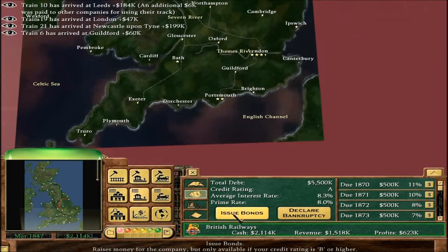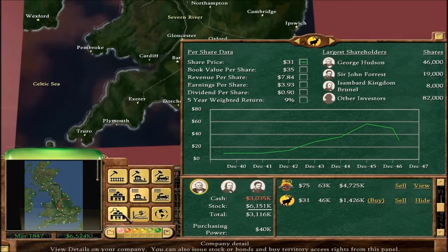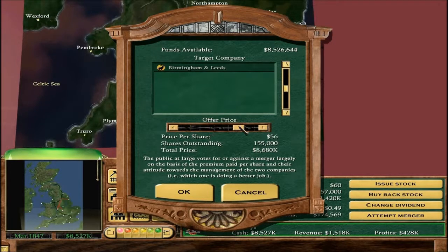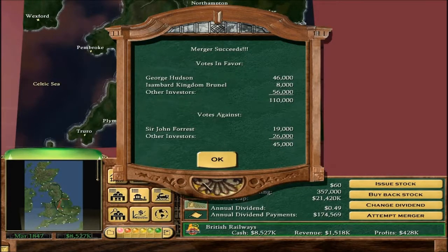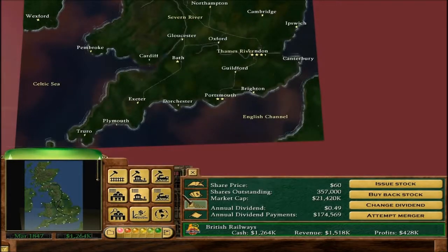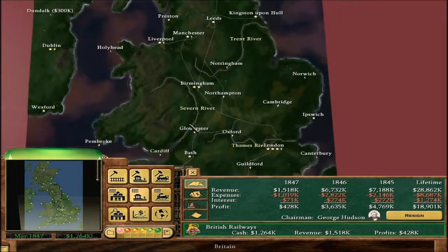Let's take out a shitload of loans and issue a load of stock and just pay them — a lot. Yes! That is the sneakiest tactic I think I've ever done. Financial analysts are amazed — they have every reason to be amazed. Holy crap — that's now gold! That is gold in 7 years out of 25.